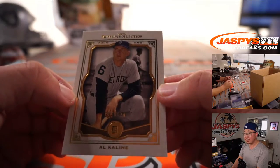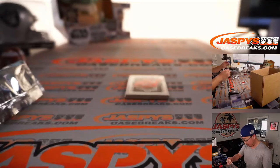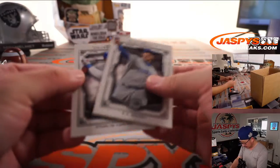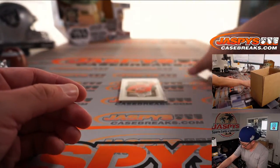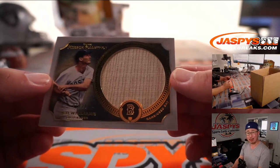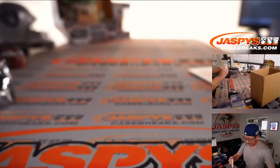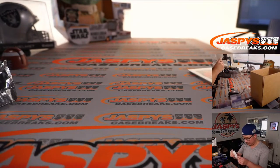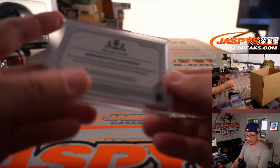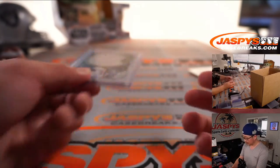Alright, there's Al Kaline. Kind of hard to see in the lighting this time of day, but out of 424 — Al Kaline. And then R.A. Dickey, Starlin Castro, Gio Gonzalez. And wow — a piece of Ted Williams' lumber. Nice. One out of 20. That's pretty cool. Red Sox — Bennett with the Red Sox.